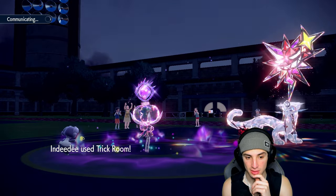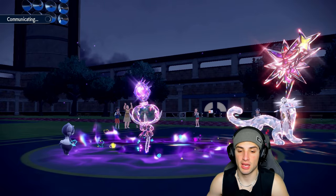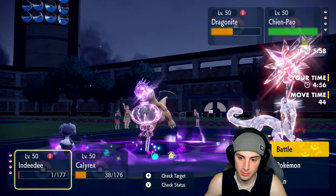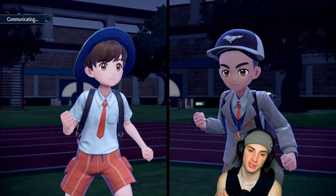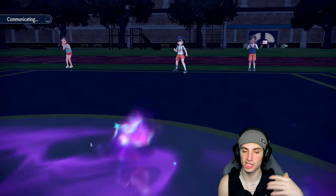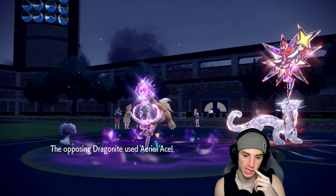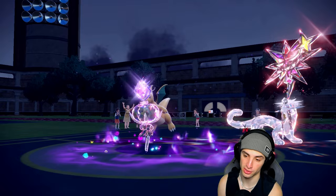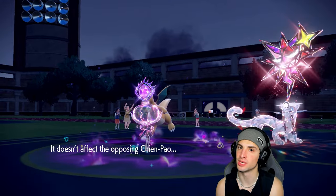Trick Room is here — we love it. This takes speed away from Shenpao. I could Follow Me and drop another Expanding Force. Turn order should go: Indeedee, Dragonite, Calyrex, then Shenpao. With Follow Me up, Dragonite hits Indeedee, then Calyrex goes and finishes off Dragonite with Expanding Force. Calyrex is killing it with Expanding Forces in match two — critical hit, but it was dying anyway.